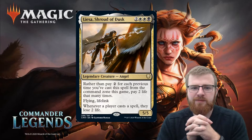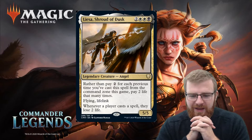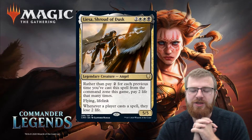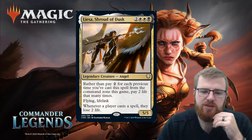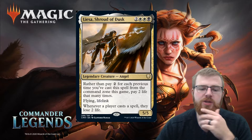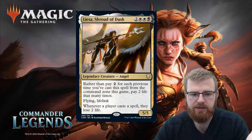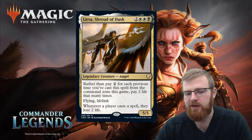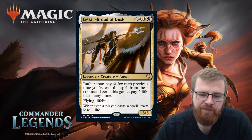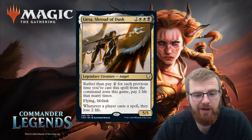Liesa, Shroud of Dusk — two white, white, black for a 5/5 legendary creature Angel. Rather than pay two for each previous time you've cast a spell from the command zone this game, pay two life that many times — substituting the command tax. Flying and lifelink, so you're getting that lifelink to help offset the life payments. Whenever a player casts a spell, they lose two life.